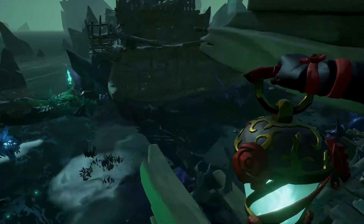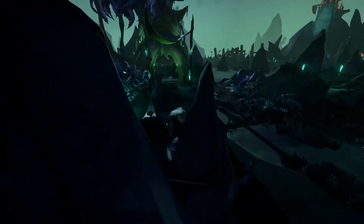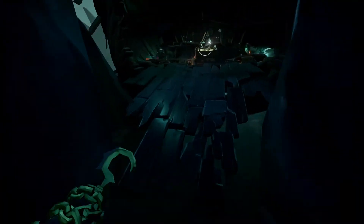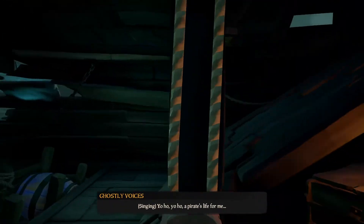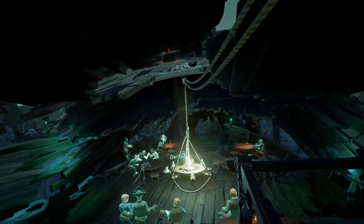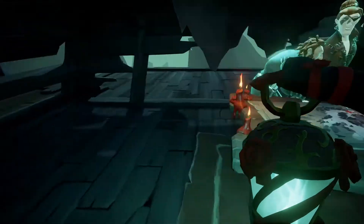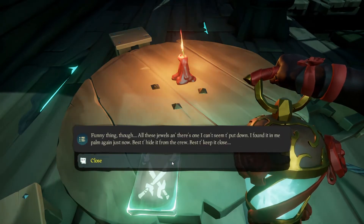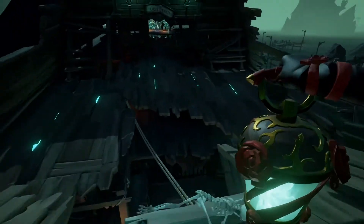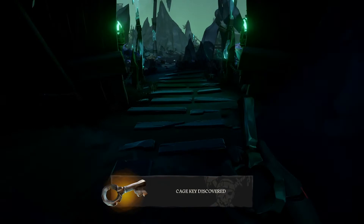Next we'll get the key to free the cursed captain and also unlock our next journal. The key's up there on the chandelier, and to access it you need to go up the floor and lower it down using the pulley system. Once it's down, head up and the book should be here — right there on the table. That should be our fourth cursed captain's journal. So we're going to pick up the cage key, free the cursed captain, and bring his head over to the chest table.